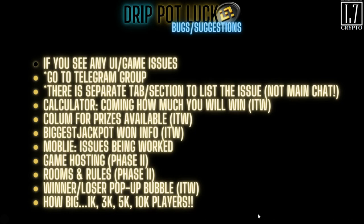Danny, Lucky, and the team got it out as fast as possible. They understand there are going to be bugs and glitches — it is what it is. If you see any issues with the game or the UI, go into the Telegram group where there's a separate section to list issues. Do not list it in the main chat. Some things they've already addressed: a calculator is coming to the website so you'll know how much you can win. There will also be a column for available prizes, so you can see if a game is going for 5 BNB or 10 BNB, with the biggest jackpot at the top of the page.